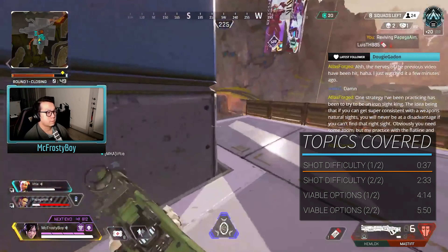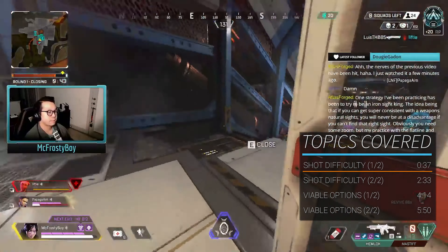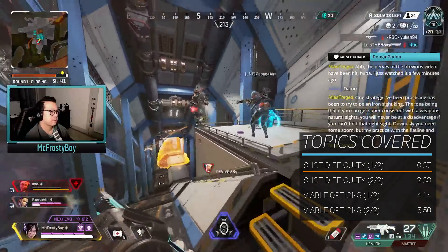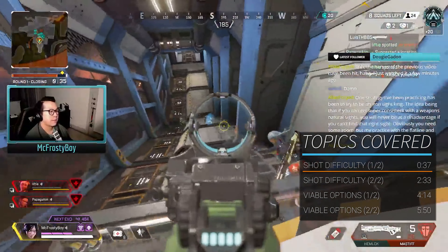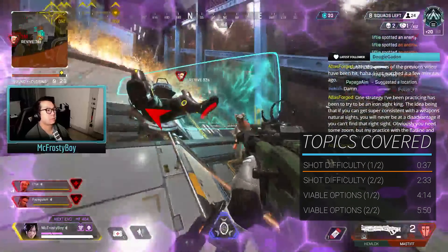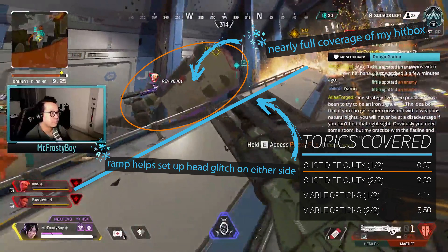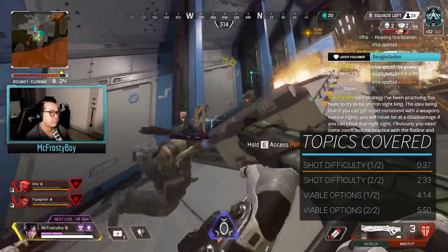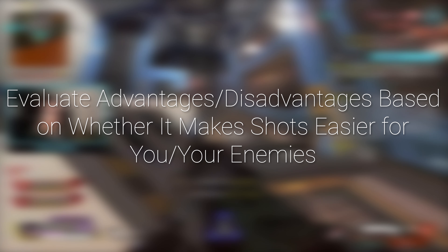We see the high ground come in again as an advantage with how it forces the enemy to take really predictable and exposed lines of approach in order to be able to hit us again. Finally, all that's left is for me to let Lifeline revive the enemies so that I can steal the kills from my teammates. Joking aside, I actually get bailed out for having some questionable aim and for not keeping track of how many shots were left in the Mastiff, thanks to the fact that the death boxes and my teammate make it practically impossible for the enemy to have a chance to hit me until I'm ready. The biggest factor in evaluating an advantage or disadvantage is if it will make it easier or harder for you or the enemy to hit shots.